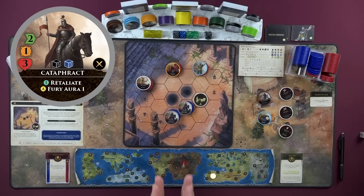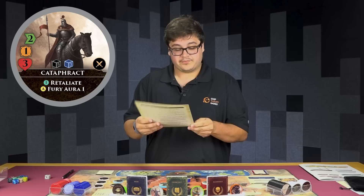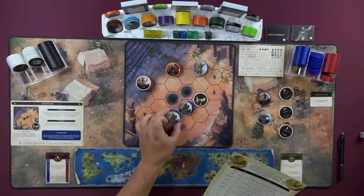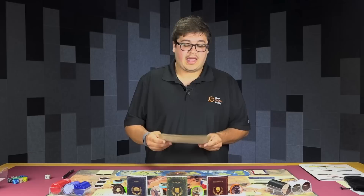The A skills, which stands for abilities, happen right in the middle after you move and before the engagement step. Abilities have very specific triggers. For example, this cataphract has an A ability called Fury Aura. Fury Aura says this unit deals one damage to an opponent within a number of hexes — so Fury Aura 1 means after it moves it can deal one damage to a unit within one hex. So it can deal one damage to the defender before it even attacks — a little bonus damage that doesn't trigger things like retaliate because it's not an attack.